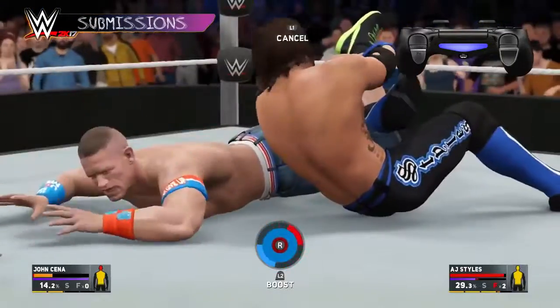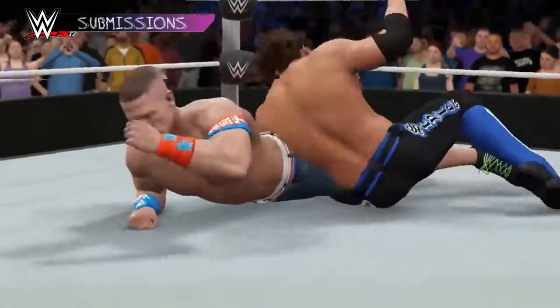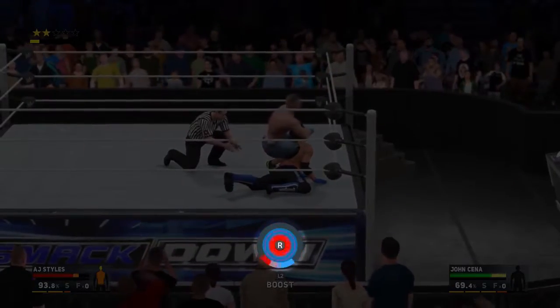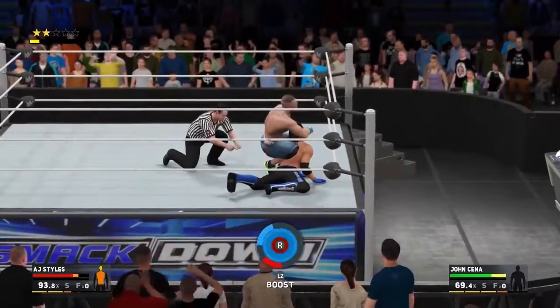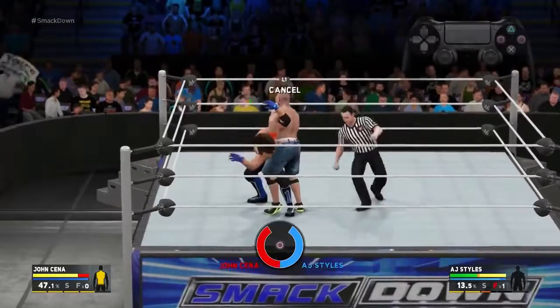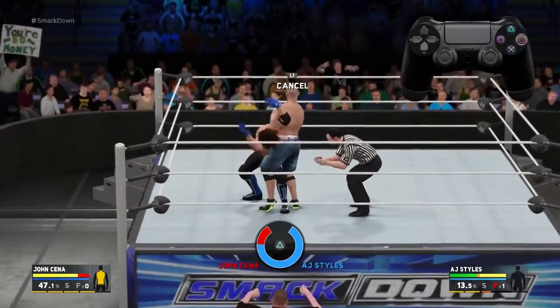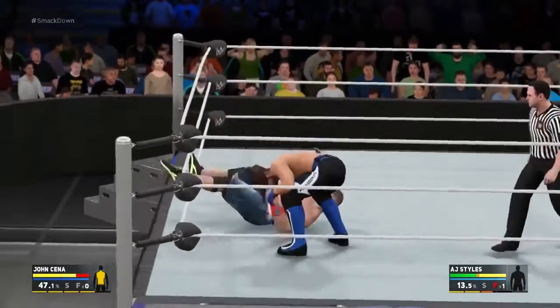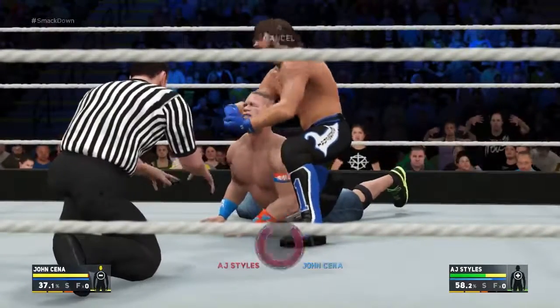Press L2 to give your slider a speed boost — be careful, as this consumes stamina and makes your slider more difficult to control. If you see the glowing orb, make sure to grab it to increase your chance of success. The second mechanic is entirely button-based. Rapidly press the button shown on screen, but you'll have to react quickly because the button will change. The attacker wins if the meter fills red, and the defender escapes if the meter fills blue.